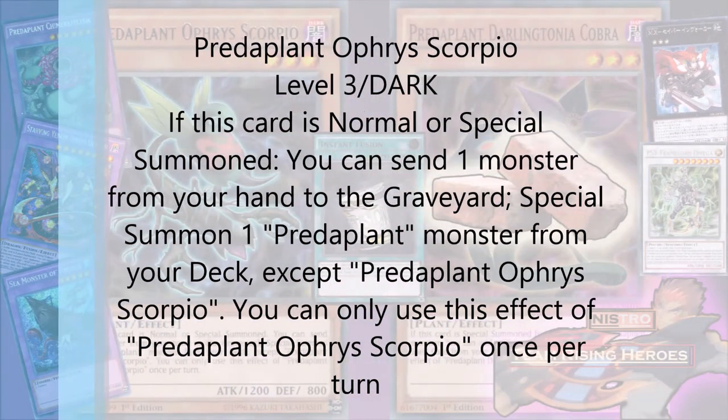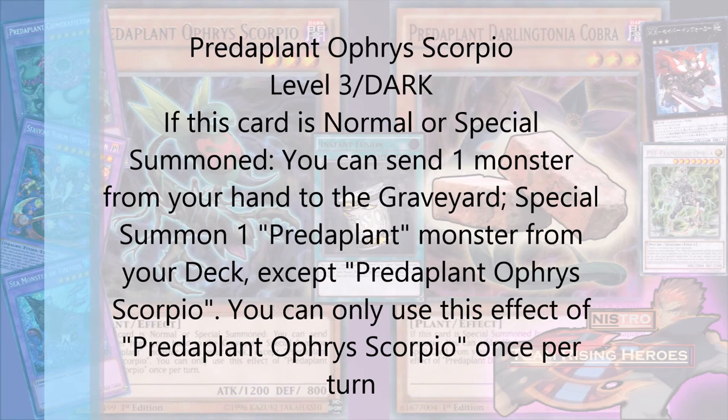PredaPlant Ophris Scorpio — I hope I said that right. He's a level 3 dark plant, 1200 attack, nothing too special. When he's normal or special summoned — so whether you're using him in a regular deck or a pendulum deck — he activates both when he's normal or special, so I guess that makes him a little better. You can send one monster from your hand to the graveyard to special summon a PredaPlant monster from your deck, except another copy of himself, and you can only use his effect once per turn. Pretty standard: when you summon him, you drop a monster and summon out another PredaPlant from your deck — not your hand, your deck only.